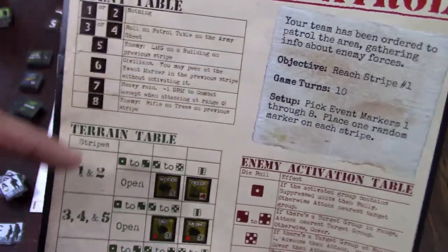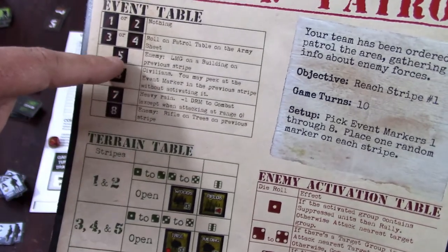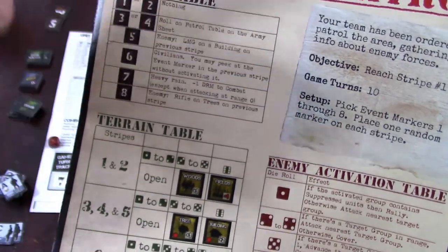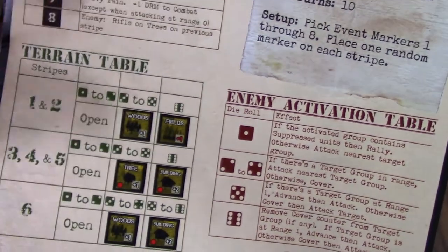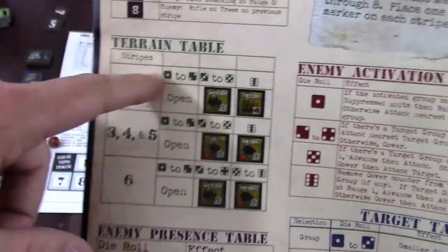Each mission is going to have its own event table, and they're all going to be different and random. Looking at mission one's event table: markers one and two — nothing; three to four — roll on the patrol table on the army sheet, which is basically how you get enemies; five — an LMG on a building on the previous stripe, which creates more terrain on the map; six — civilians, you may peek at the event marker on the previous stripe; seven — heavy rain, a minus die roll modifier; eight — enemy rifle on trees on previous stripe.